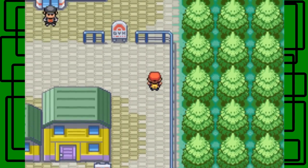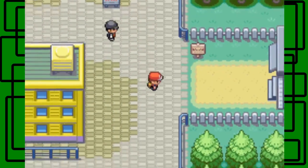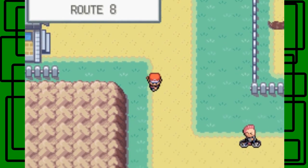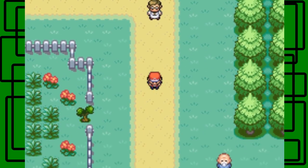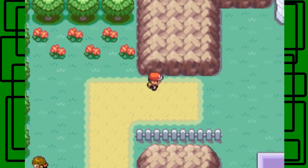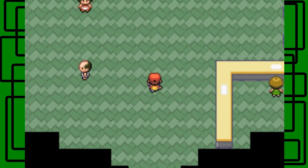As you can see, Team Rocket is also here in Saffron City - they're blocking the gym, except for the Fighting Dojo which we'll get to later. We'll just make our way back to Lavender Town through Route 8. We are back in Lavender Town. We could obviously have just flown back here, but that's okay. I'm gonna take on our rival battle now. Here's Pokemon Tower.